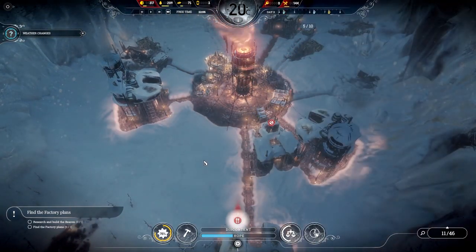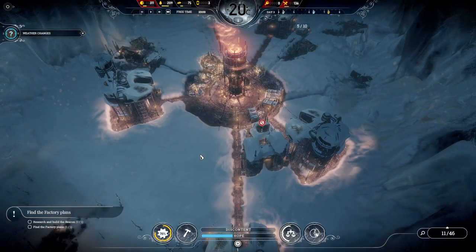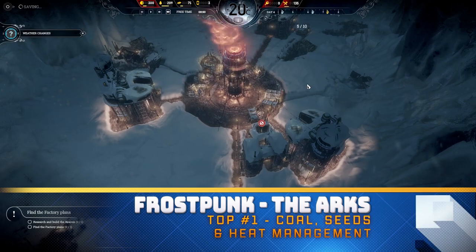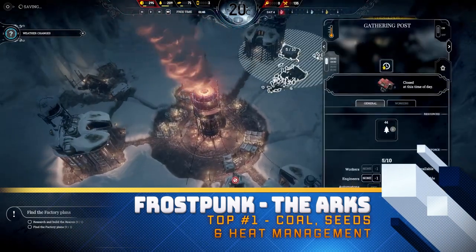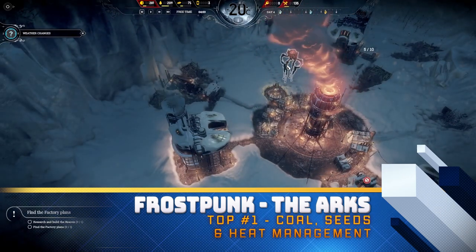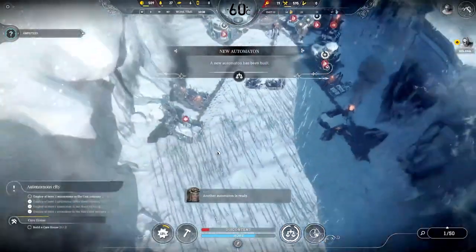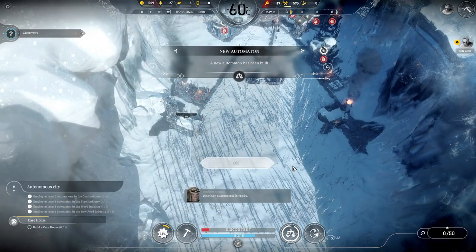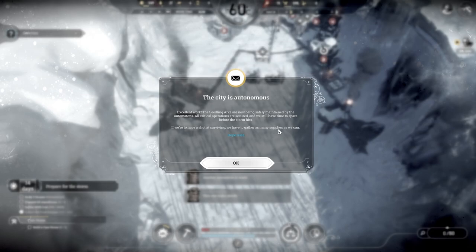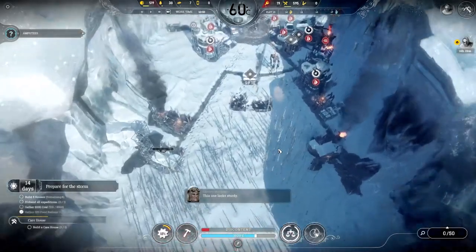With that in mind, let's get to the first tip, which I think is the most important: coal and how to spend it. You are asked to save the seeds — you have to keep them warm and prevent them from freezing. Once you reach a certain temperature, the seeds will show a little circle that goes down. If it hits zero, you lose. When you heat them, it goes back up to full.